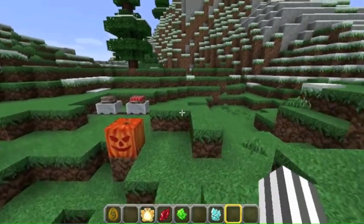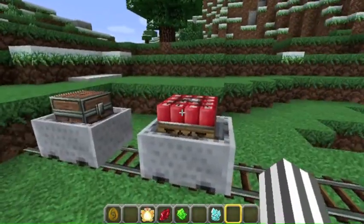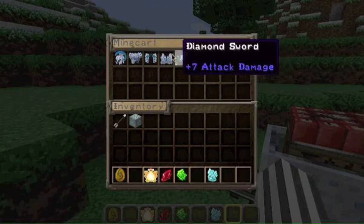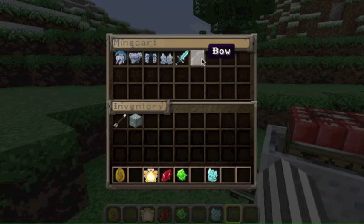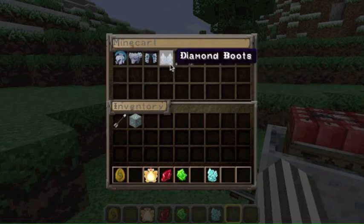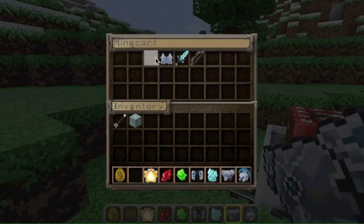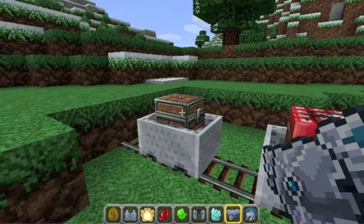We also have our TNT cart, which we could probably explode at the end. But here we are — this stuff is probably what I love most about this texture pack right here. All this combat stuff. This is made for combat. Let's see if we can get all this stuff in here.